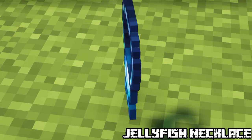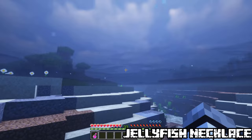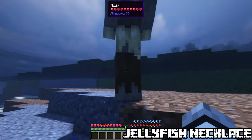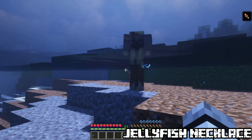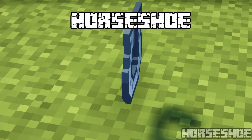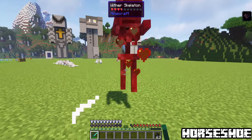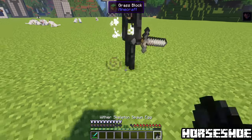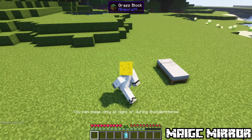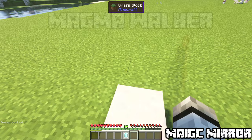Jellyfish Necklace. Acquired in underwater ruins and shipwreck treasures. While underwater you will heal double the amount. It will charge while swimming, dealing electric shockwaves when colliding with mobs. Lucky Horse Shoe. Obtained in village shepherd houses. With a 10% chance, it triples the player's luck and looting. Magic Mirror. Teleports you to the last known spawn point. Obtained in strongholds and mineshafts.